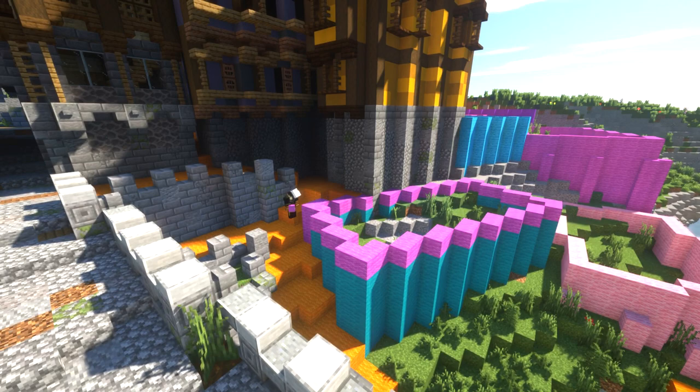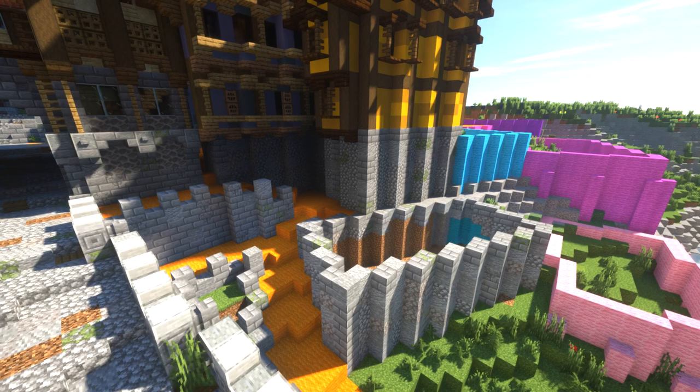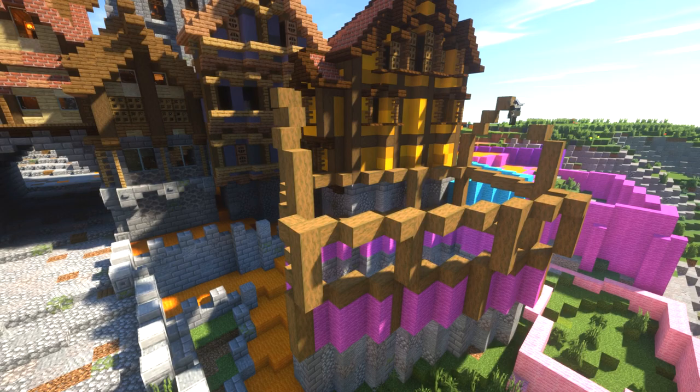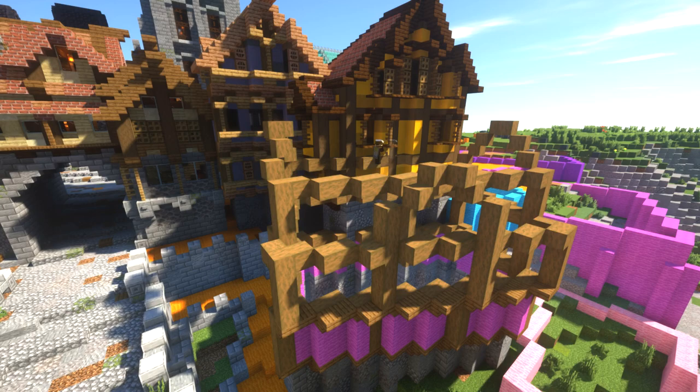Now here I wanted to make a kind of squiggly road going all the way down — this is just going to be a nice natural path down to those docks that we'll end up building, probably into the next episode. So building up another house here just at the bottom. Like I was saying earlier, I wanted to have these layered houses with different styles.